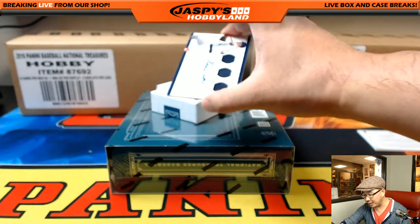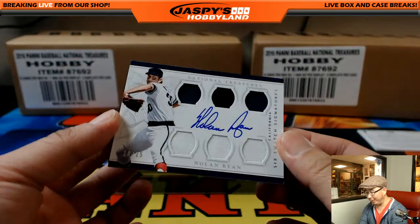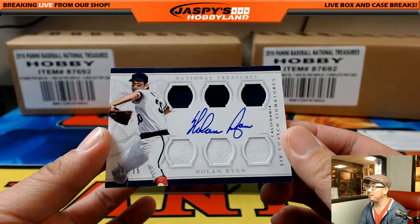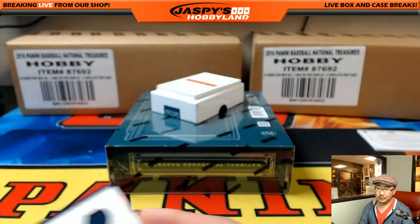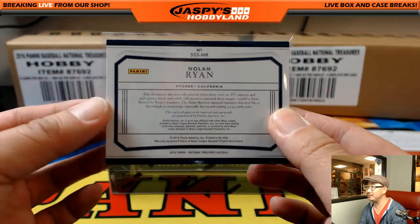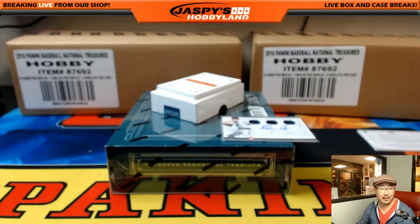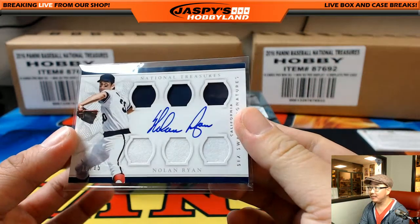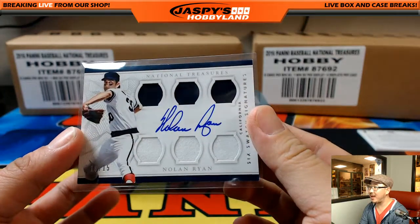I love these ones — six swatch signatures, Nolan Ryan, 10 out of 15. This is Angels edition. Wow, who had the Nolan Ryan? Man, that is a beaut. Nolan Ryan — Kev California! This is exactly what you were looking for. Nice. There you go, man. 10 out of 15, Kev California. There it is. Nice, Kevin, thanks for getting in, man.